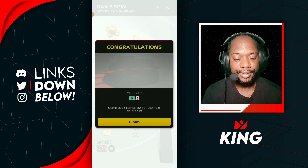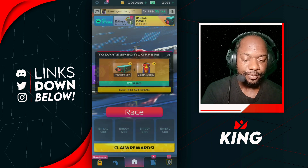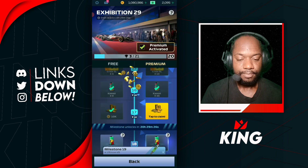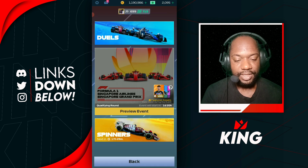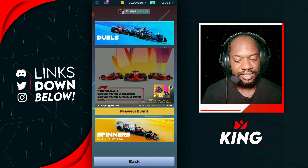Let's jump on and see what else we can get — eight bucks off the spinner. The next upcoming event is gonna be the Singapore event, and we're gonna be seeing Pierre Gasly, Vagabond, and Verdict getting a 10% buff. So this is gonna be a nice event.